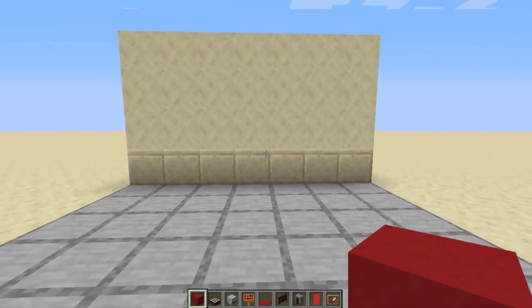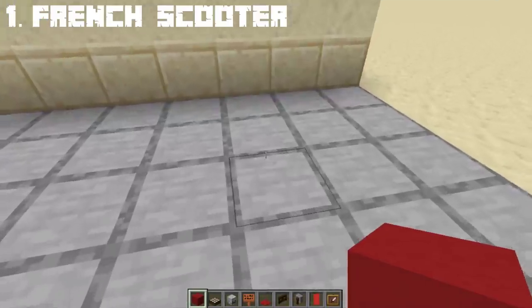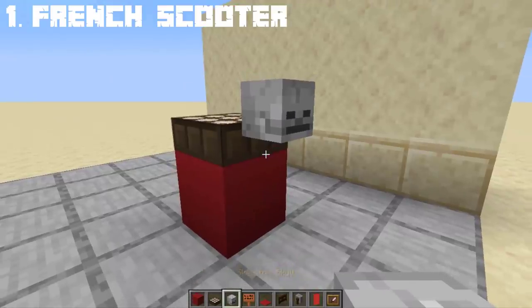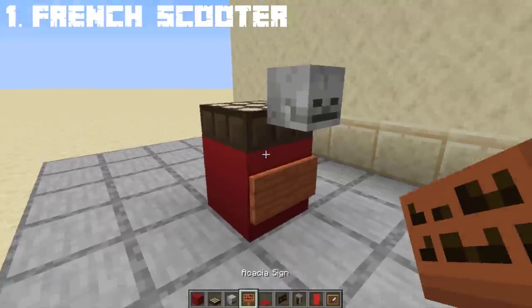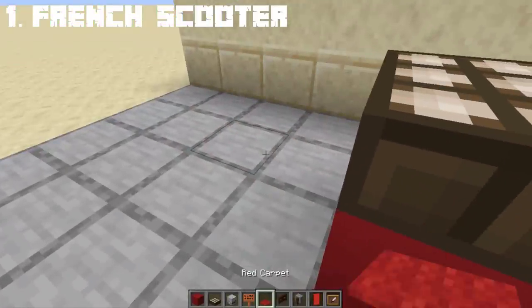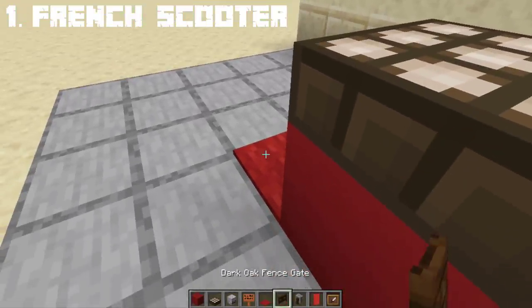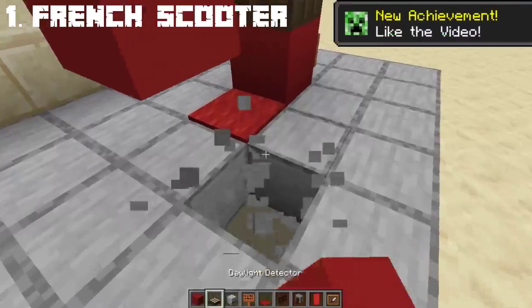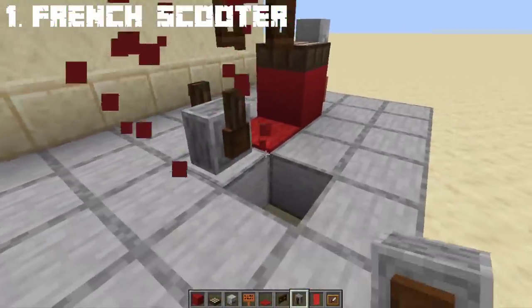The first hack I will be doing is a French scooter. First, place a red concrete, a daylight detector, and a skeleton skull at the back, as well as an acacia sign as the plate number. Then at the middle, place a red carpet, a fence gate — any kind of fence gate should work — red concrete, and a grindstone as the front wheels.